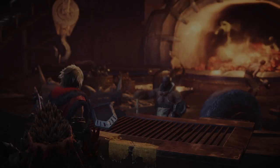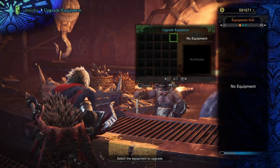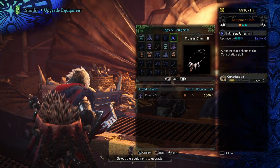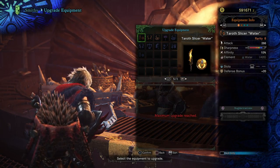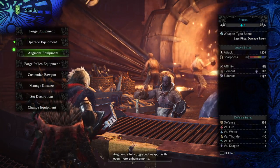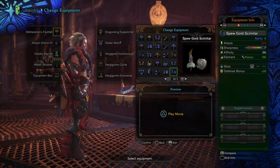Now, in regards to her weapons, you can't actually upgrade them, which is a bit of a strange thing. So we'll come here to our equipment box. You can see all these weapons here that we have received from her - we cannot wield them currently, but if we come down here and we go to change equipment, we will showcase the weapons that we currently have from her.